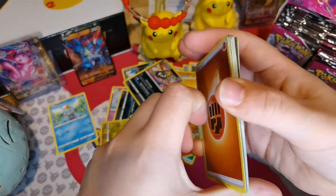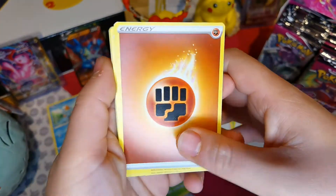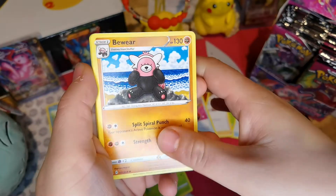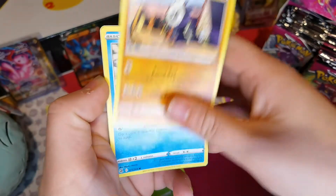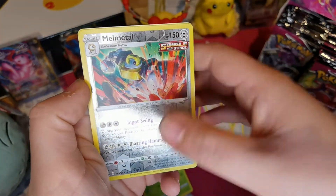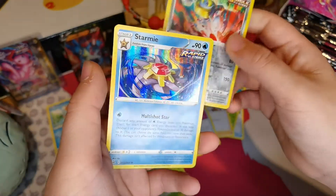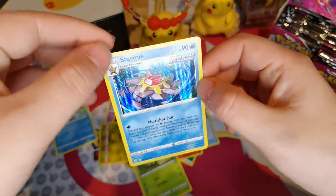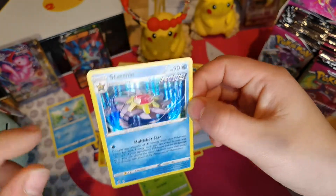Maybe just give me the alternative art of Genesect, that'd be ace. Rockruff, Eldegoss, Power Tablet, Bewear, Pansage, Hoppip, Pancham - I love Pancham - Galarian Duraldon, Indeedee, Reverse Holo of Melmetal and a Holo Starmie. How can you not love Starmie? Such a great original Pokemon - I haven't seen that Pokemon for a while, but I did get one in the last video.